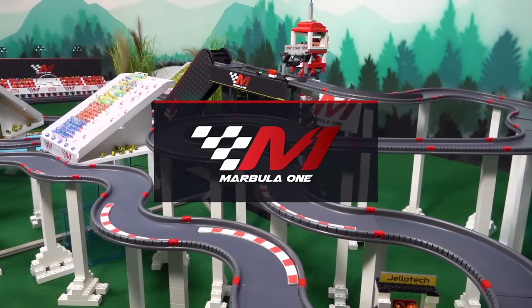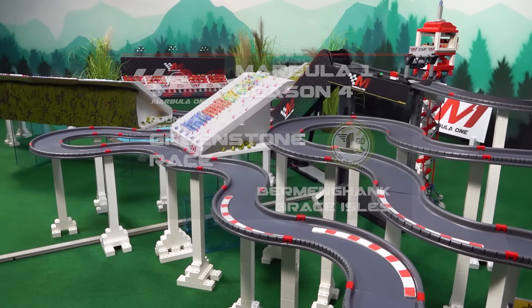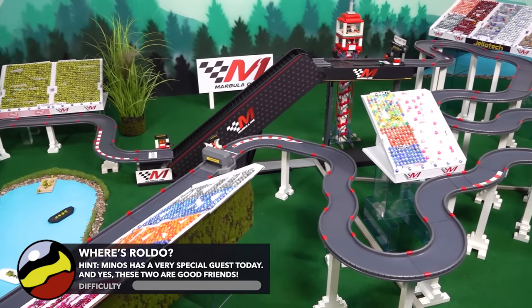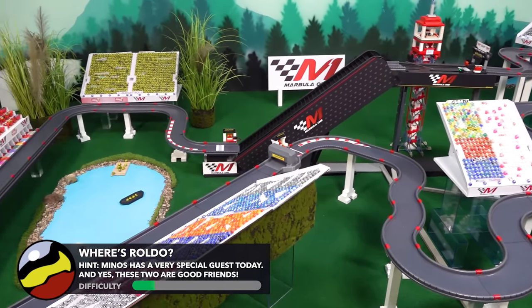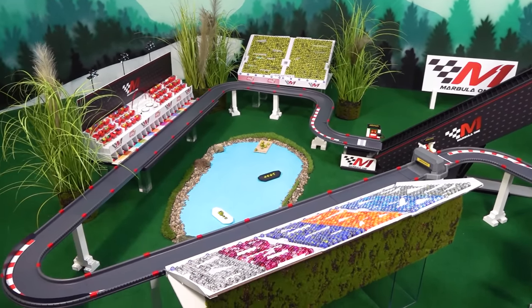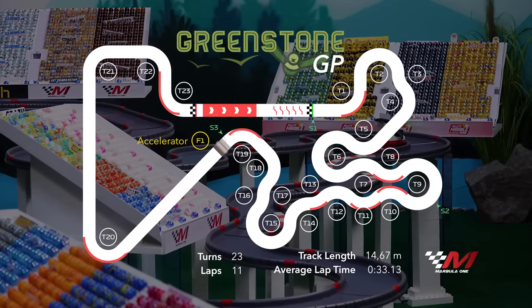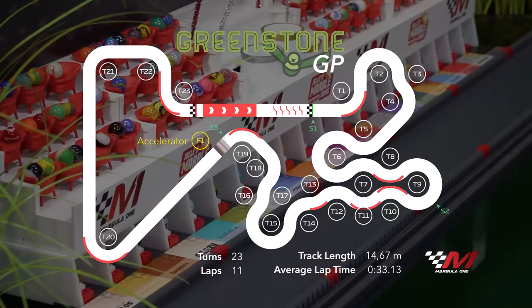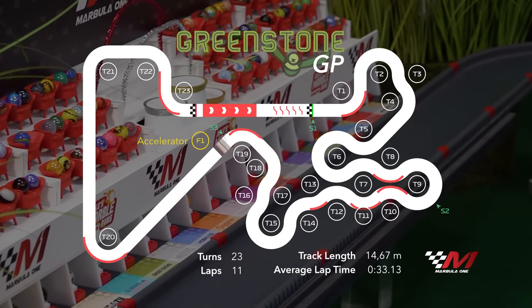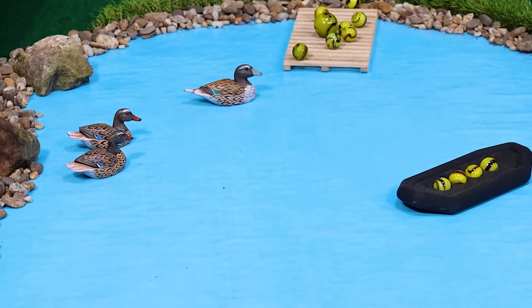One of the most historic tracks on the Marbula One circuit is also one of its most difficult, as the teams have weathered through qualifying and will now attempt to conquer Greenstone. Hey everybody, I'm Greg Woods up by the start-finish line — a track that has very different thirds to it. The first two sectors weave like a babbling brook, appropriate for the Green Ducks moniker, before the teams are allowed to open up the throttle through a very swift third sector that can be deceptive too.